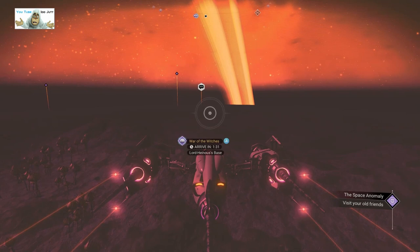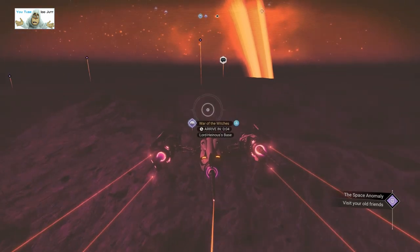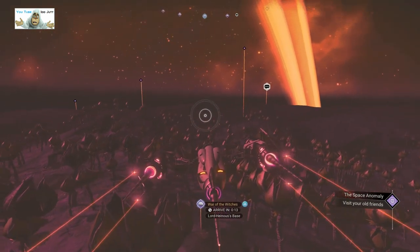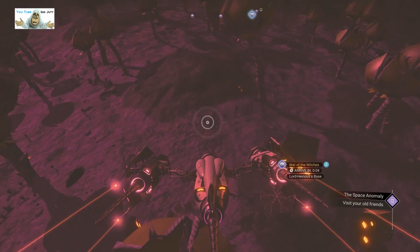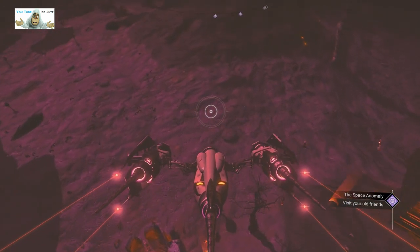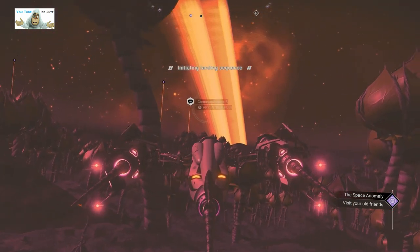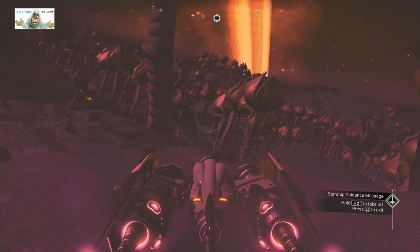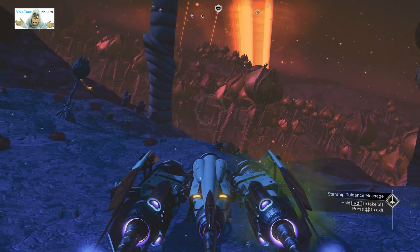We're going to the Board of the Witches, as you can see — Our Lord Hainus. Let's see if we can find some land. I guess I'm landing down here; it doesn't seem to be a landing spot, so we go here. And of course it's night time, as usual, so we're going to have to wait till daylight, which is another annoying point, but they are right next to Mr. Bloody. I'll have to get rid of him. I'll see you in the morning.